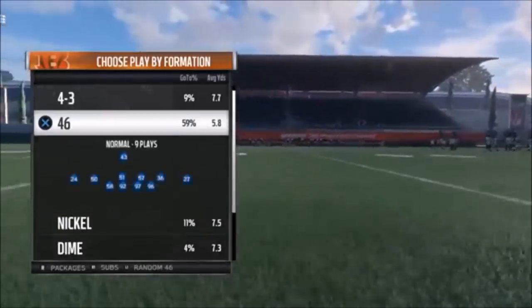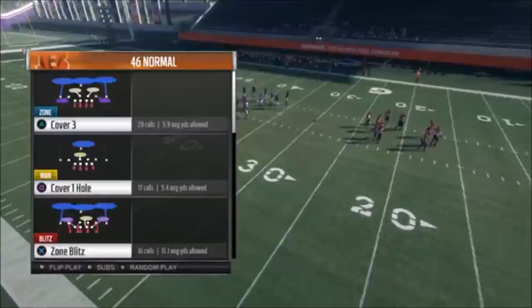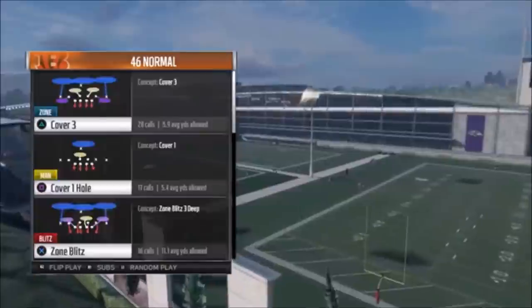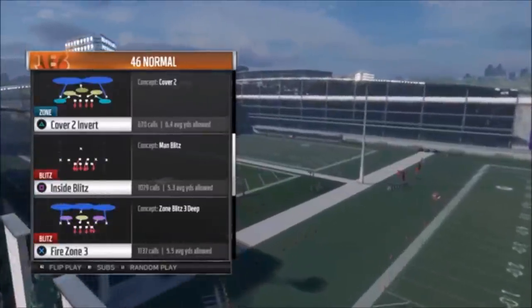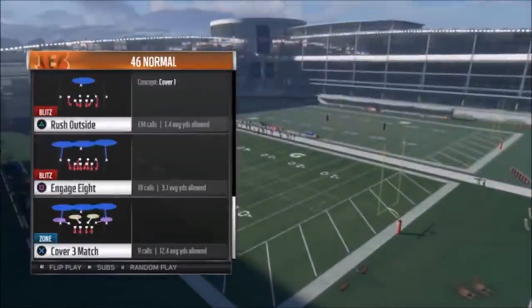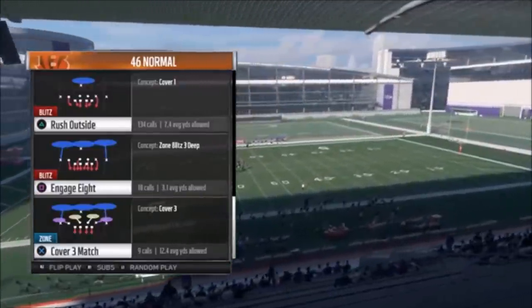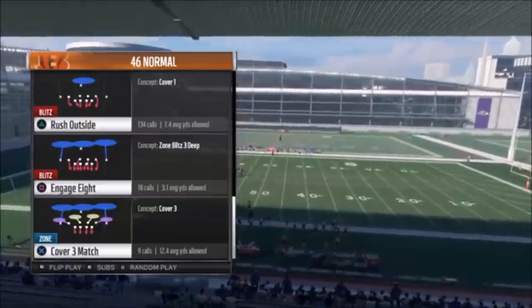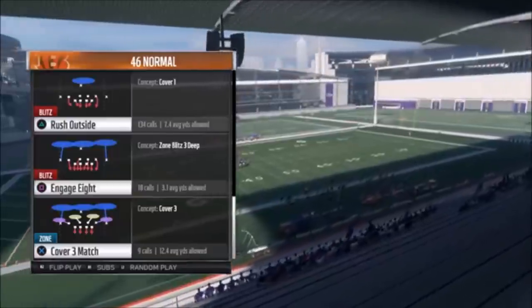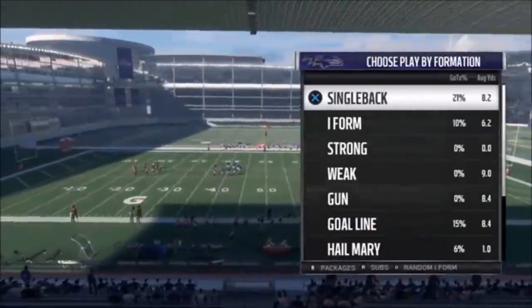The next one's very similar. This one is for outside runs. Same formation — we're going to go back to 4-6 normal. You're basically selling out for the run in some of these plays. But if you're mixing this in with some of these other plays — the cover 2 invert, the fire zone 3, the inside blitz, and now the rush outside — this is a full scheme. This is for outside runs. The purpose of this video is run stopping — I showed the pass stopping, these are more run stopping. So the rush outside, I'll go ahead and pick that. We'll keep going random single back.